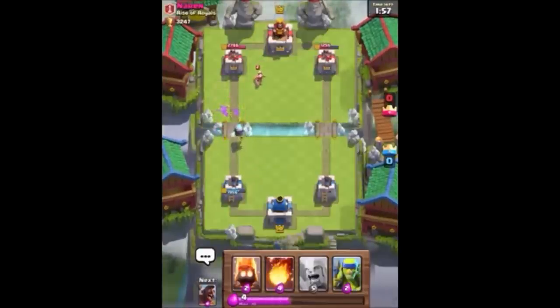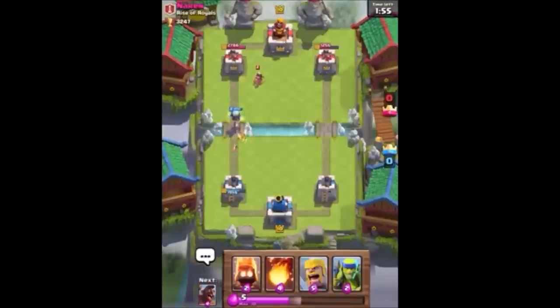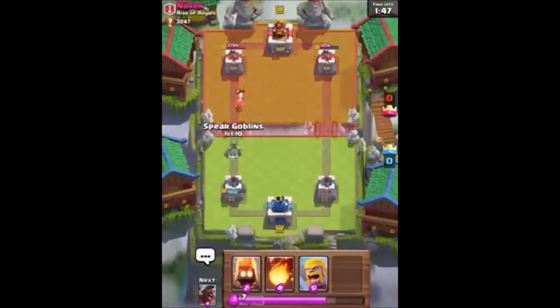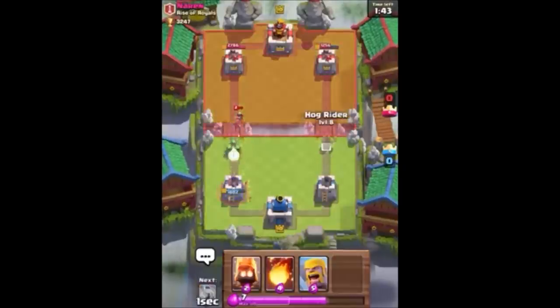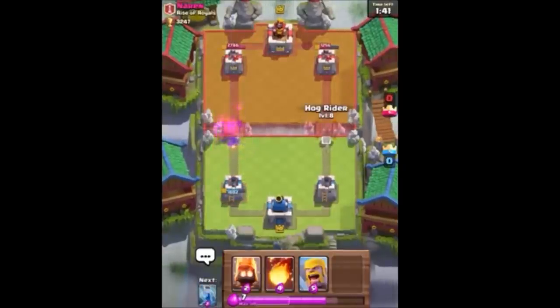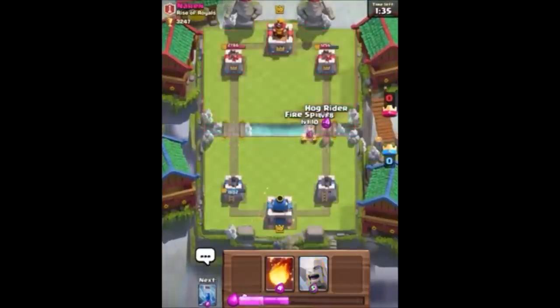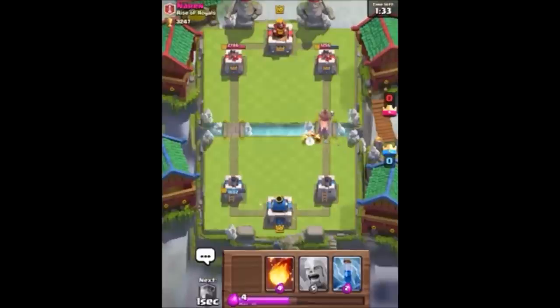At first it was Elite Barbs with an Ice Golem, and a lot of people got scared and weren't sure how to counter them. Now people know how to counter them, and they're not really that scary if you have what you need. They are pretty scary if you're out of Elixir and don't have anything to defend — but what card isn't? That's why Elite Barbs are at number 5.